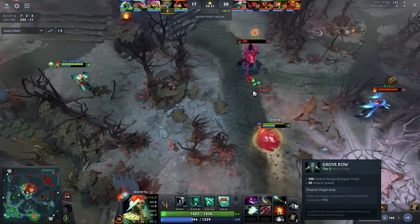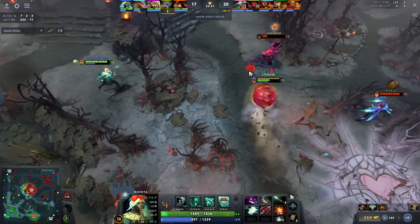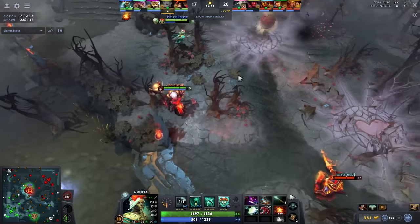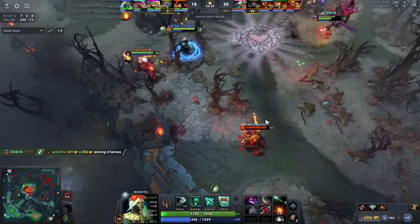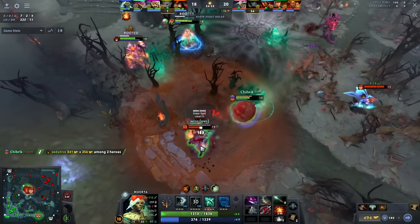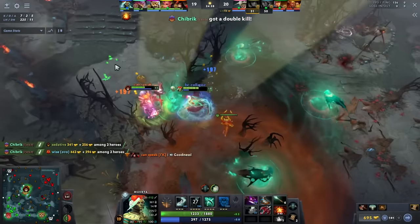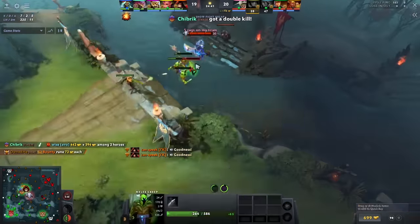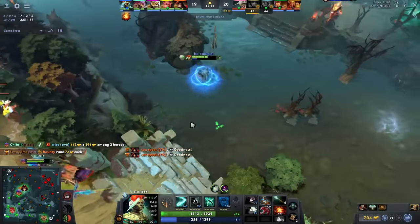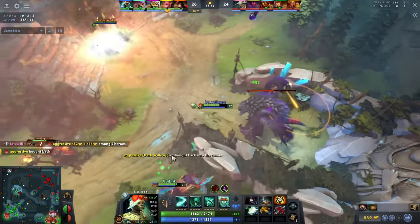Even going into tier 3 and tier 4 neutral items, in a lot of games I would take Grove Bow over something like Mind Breaker — which might sound insane — but you already have a silence and a disable. It's often better to have good positioning and more right-click damage. We'll see in this fight — look at this — the Ember Spirit thinks he's safe but he forgets he's against Muerto. With a couple of auto attacks and a Dead Shot, the guy just dies. That's not even including the ulti; he just right-clicked him to death because he didn't have mana for the ulti.